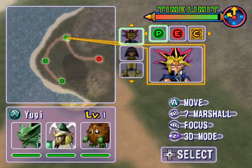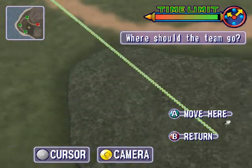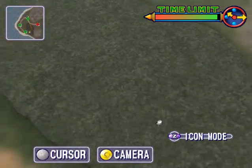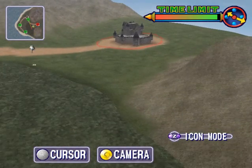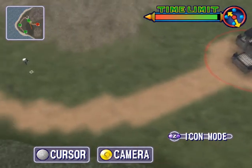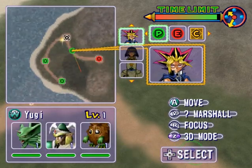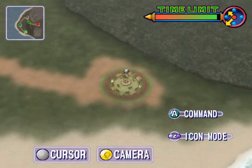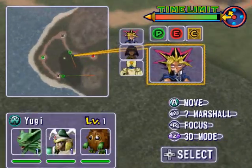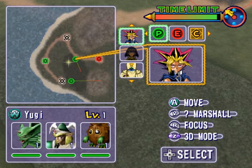It looks like they're still not coming after us. In certain levels, you can run into wild monsters just by wandering the fields, and if you win they'll join your army. It doesn't look like anything's happening, so I'm going to send my guys out on a little scouting mission, just in case there are monsters I can capture. As long as they don't leave the base, I'm pretty safe.